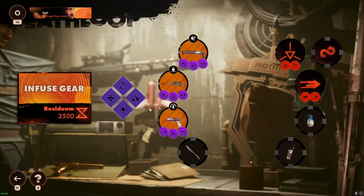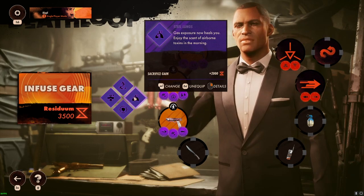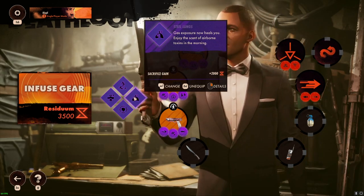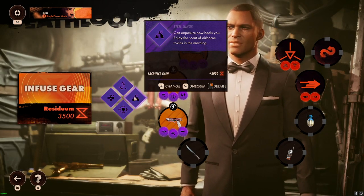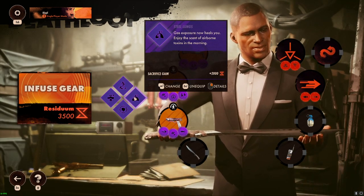So let's go to loadout. There's a skill you can find and equip called 'Steel Lungs' — gas exposure now heals you. Enjoy the scent of airborne toxins in the morning. I'm gonna equip this and go down there and try to explore and see if I can find something new.